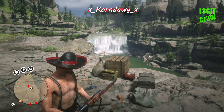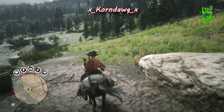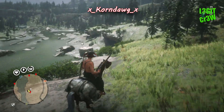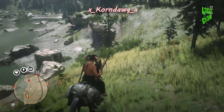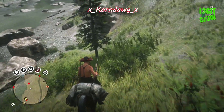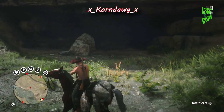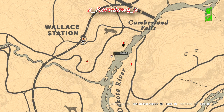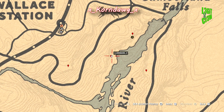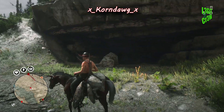Location number three goes slightly forward and you see this little cave down here. There was actually a mission here in story mode, you might remember that. That's location number three and the chest will be laying on the ground. Definitely use eagle eye to see if your chest is there; if not, you have not found your treasure yet.